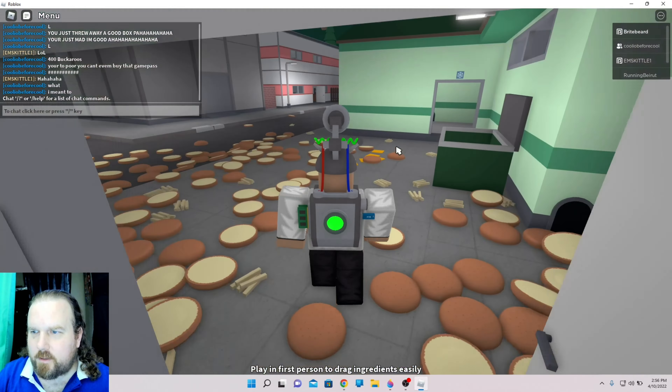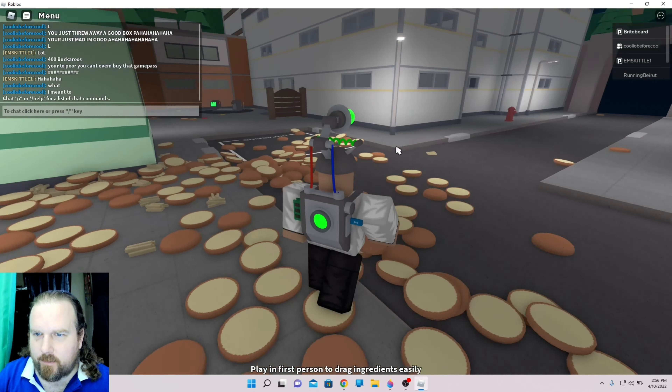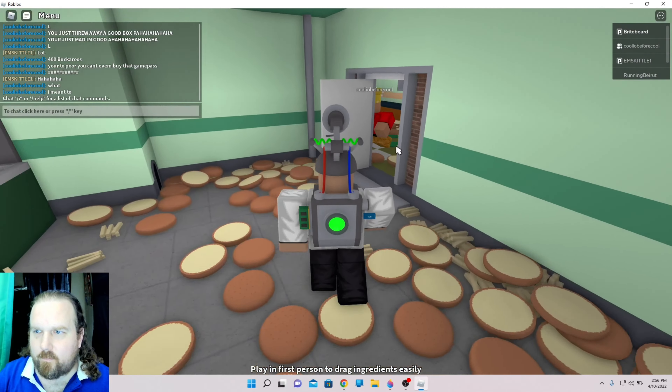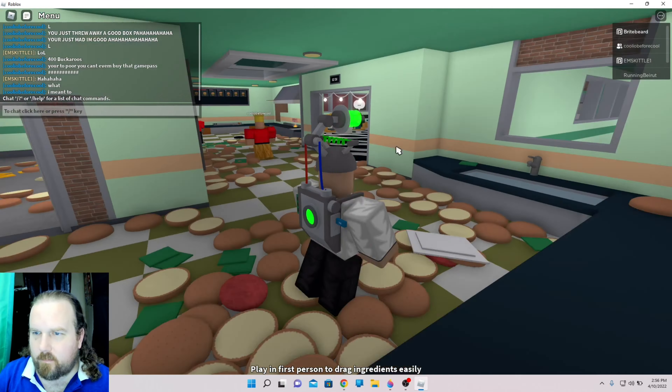There is one catch: rats. Rats will start showing up if there's too much stuff on the floor. I've noticed if there's stuff on the ground they'll come out. Jackson with the golden hat!